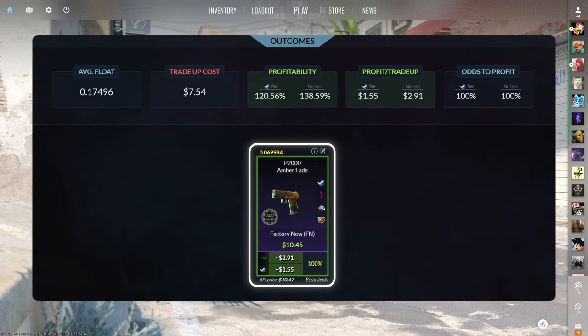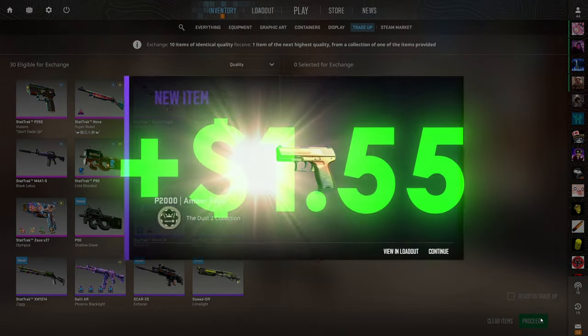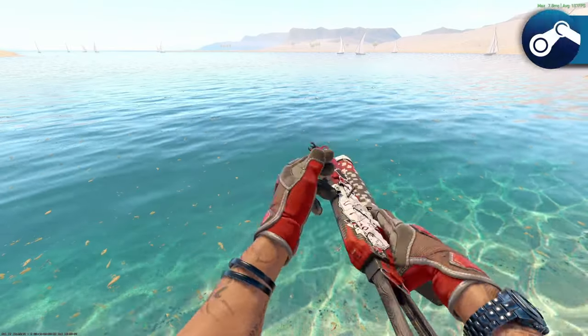Trade-up number seven — nothing too special because we know exactly what we're getting every time: 100% chance to see the Factory New P2000 Amber Fade, about a dollar fifty of profit. If you just want guaranteed profit with no risk at all and know what you're getting every time, just do this trade-up. Boom — there it is. Beautiful skin, and yeah, a dollar and 50 cents of profit — you cannot complain.